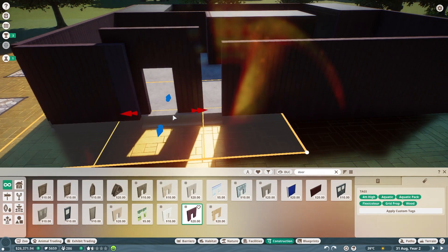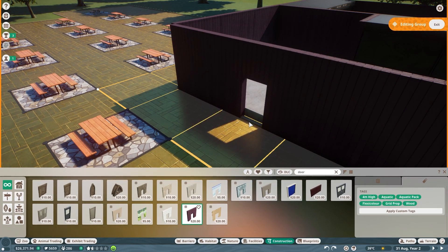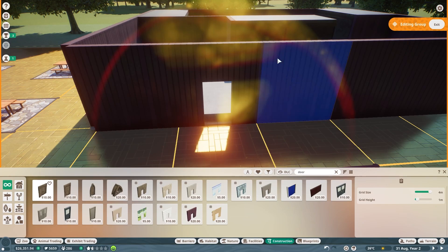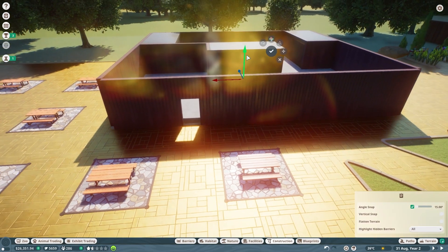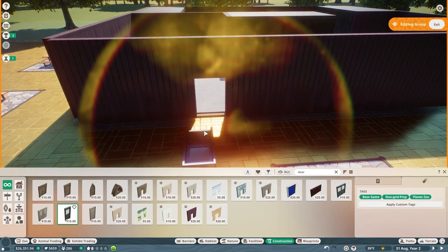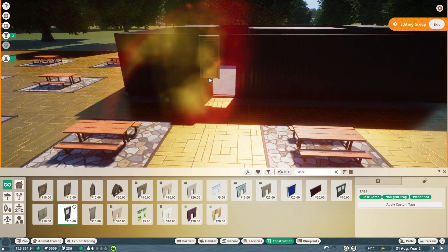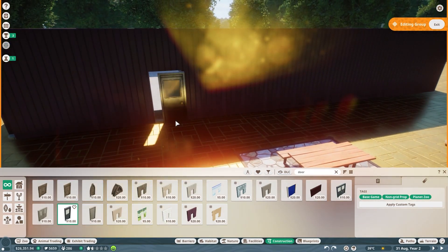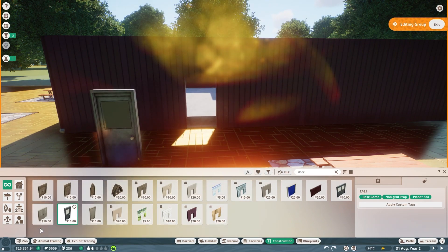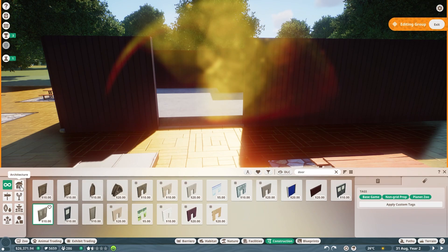Now that we have that we can press okay and add more construction. Here we go — construction, doors, doors — add that in. Okay maybe I need to wait. Add that in. Move that down again, and then add in the door — please just let me add the door in. Add the door in. Hello? What? Why? This makes no sense.